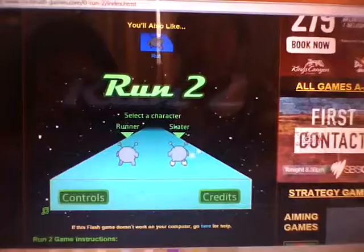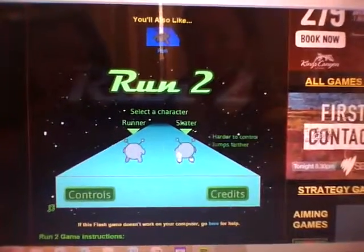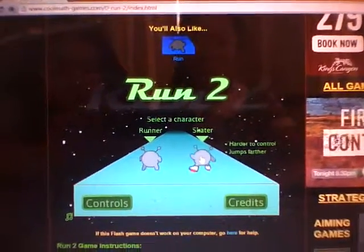You can choose between the runner and the skater. The runner is easier to control but can't jump as far. The skater is harder to control but jumps further, which is why I'm going to choose the skater.